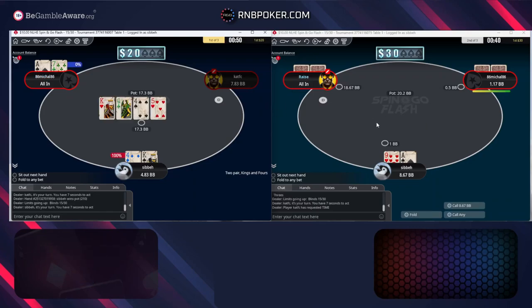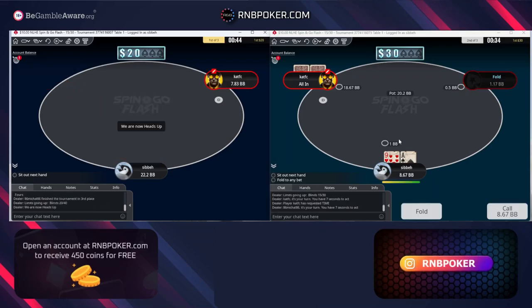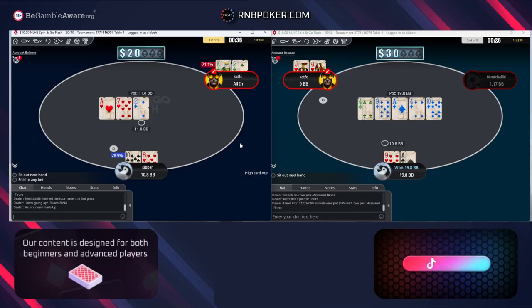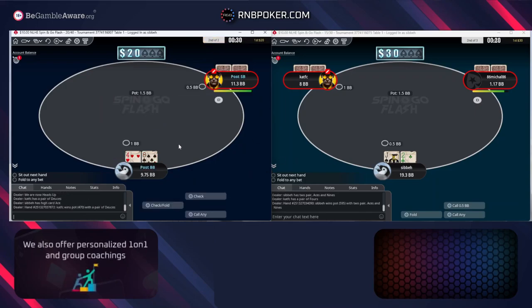We'll take down a decent sized pot. We've got a call by A7 — totally standard. Ace 9 we've definitely got to call off. 10-8 — easy jam. Okay, and we'll get to play on heads up, 10 big blinds deep.